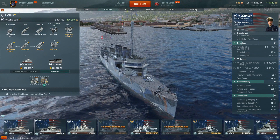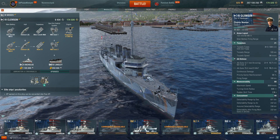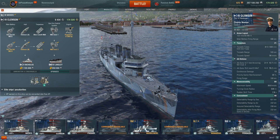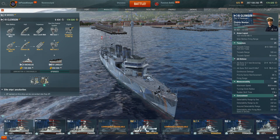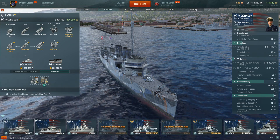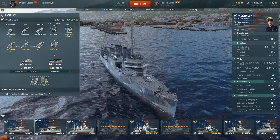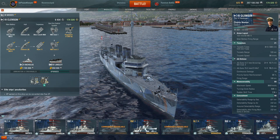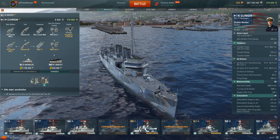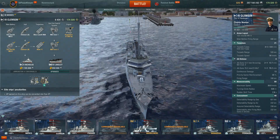In terms of detection range, I have a 10-point captain. I highly recommend remaining in Tier 4 until you get to that 10th point — it really doesn't take too long. Once you get that 10th point and you have Concealment Expert and a Camouflage, you're going to have a detection range of 6.1 kilometers. Without it, it jumps up to about 6.7. Not exactly the world's greatest concealment, but there are far worse, and you also have a ridiculous main battery at this tier. 2.2-kilometer detection range by air, and still 2 kilometers assured detection range.